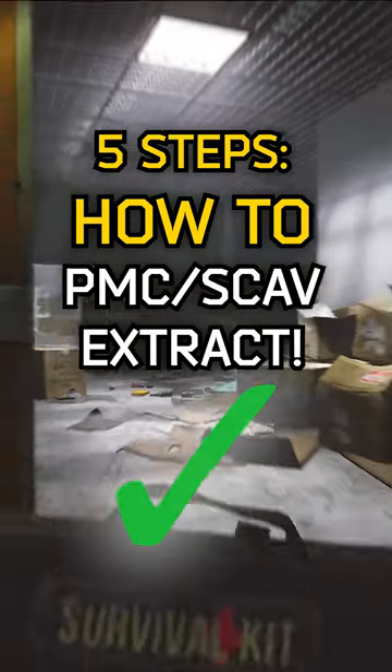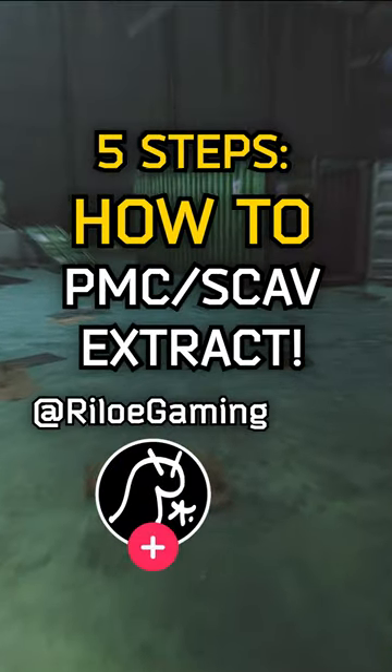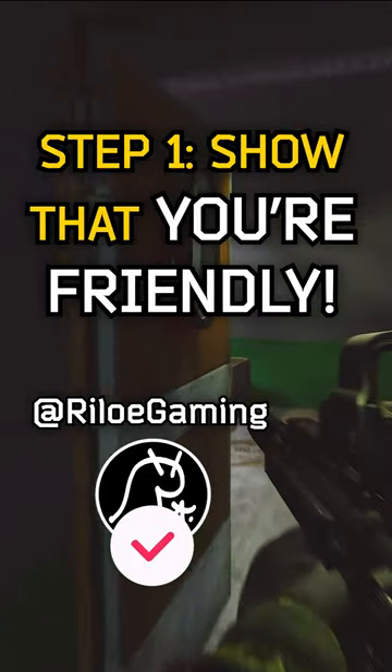Here's five working steps for how to successfully extract at the co-op every time. Step one: make sure that the scav knows that you're friendly.